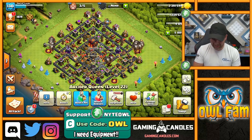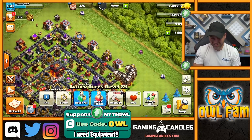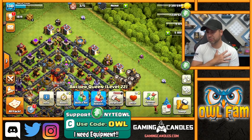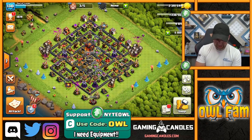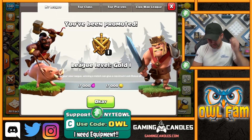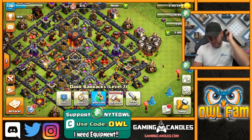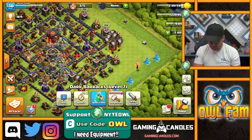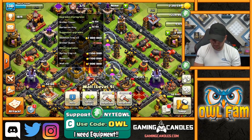I'm not supposed to wear white shirts in videos because the lighting is really off when I wear white shirts. But guess what - we moved up in leagues! The next one is Crystal League, which is when we actually start to get dark elixir bonuses for our attacks, which is awesome. We're going to do one more attack.